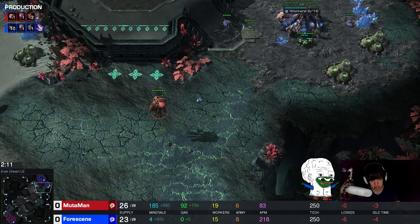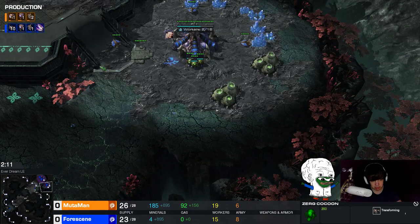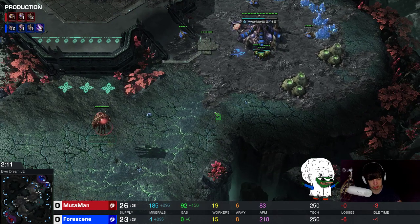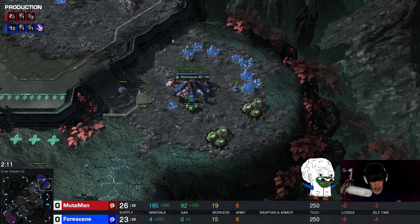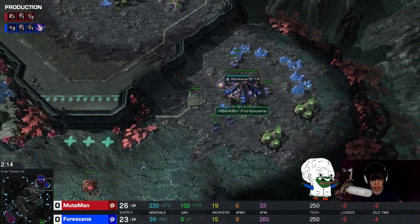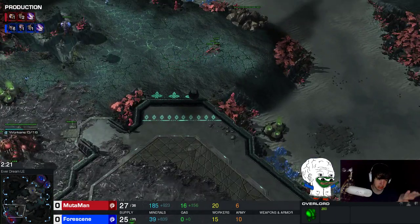What I notice in this game is his hatchery creep spread is really far along. Mine is about four tiles, but his is about eight tiles — much farther than the creep spread I have. So I felt like something is fishy based on that super fast hatchery. Then I saw four lings and checked — he's not taking a third base but he built four lings. I immediately built four lings in response.